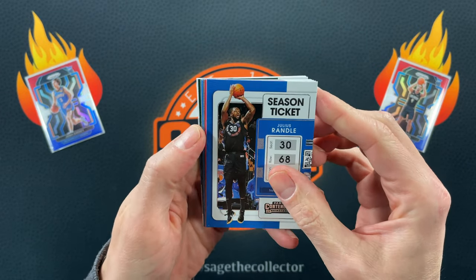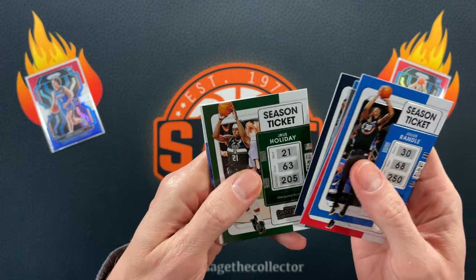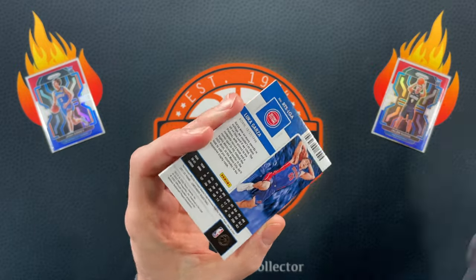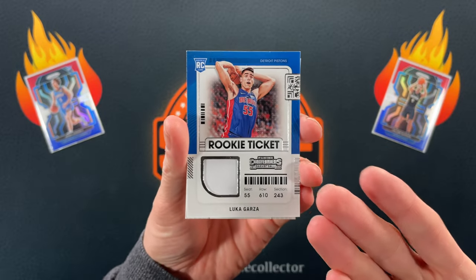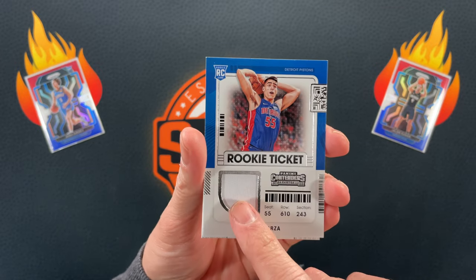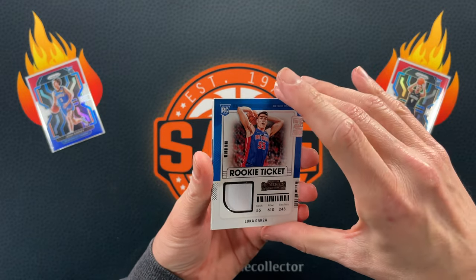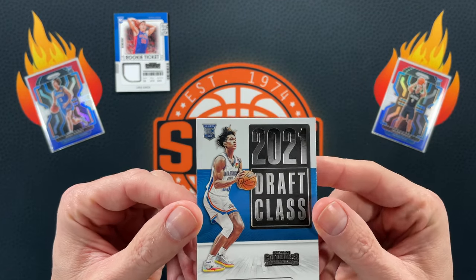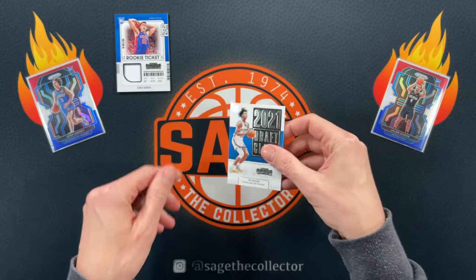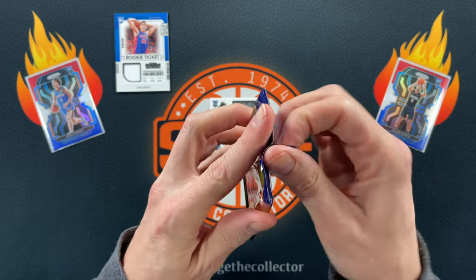This feels weird for some reason. Let's see if it has anything weird — got a little Ant Man second year. Oh there we go — Luca Garza! So you do occasionally pull these rookie tickets, and they almost always have these little just napkins in them. It's Luca Garza but rookie jersey — why not. We'll put it up on the board, then we finish with a Trae Man draft class card.